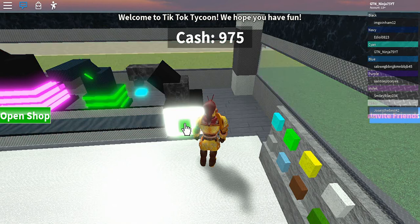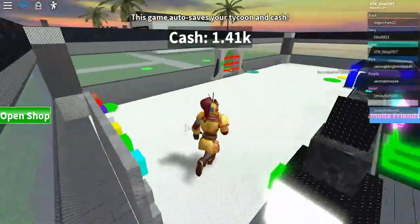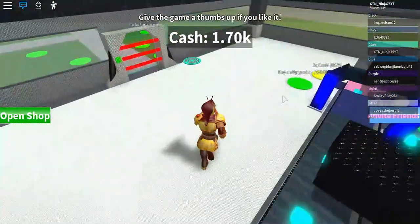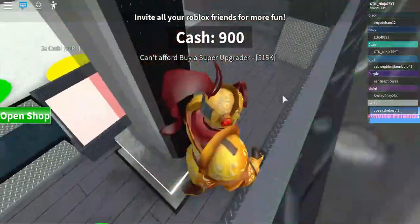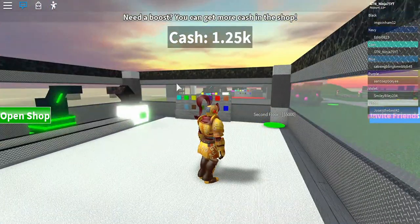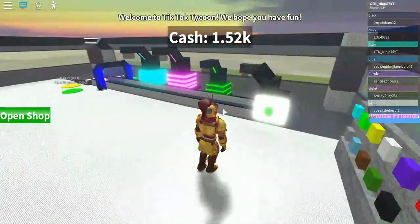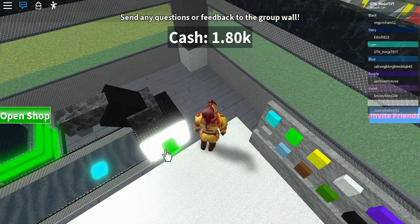I almost have 1,000. I want to get the sign first so I can get the one that costs 3,000. I'll buy this upgrader — and I think there's one behind here. Yes, the super lights generator for $1,000, one for $15,000, and one for $2,000. When I went upstairs there were like a million things, so I'm probably going to do a part two because doing it all in one video would take about an hour, and I don't want to spend Robux.